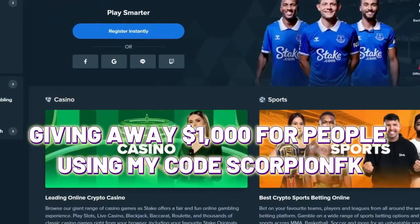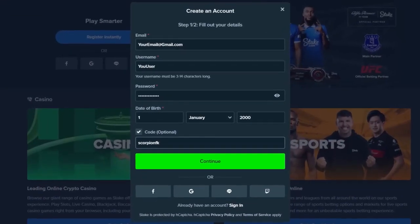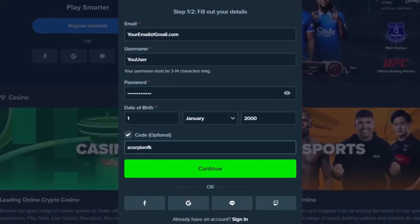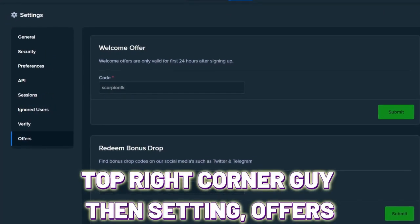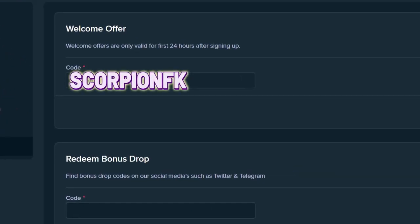I'm giving away $1000 for those using my promo code SCORPIONFK when playing on Stake. To be eligible, put my promo code SCORPIONFK when you sign up, or by clicking on the top right corner, then settings, offer, and make sure to put SCORPIONFK where it says welcome offer.